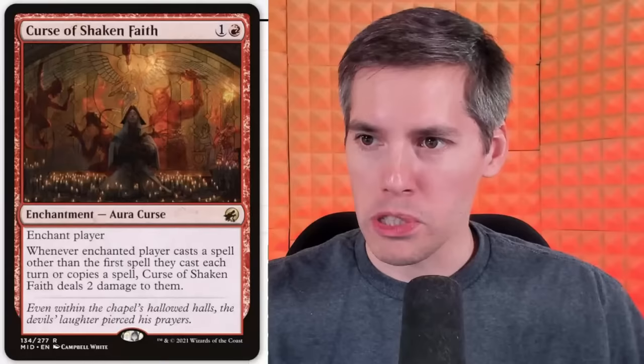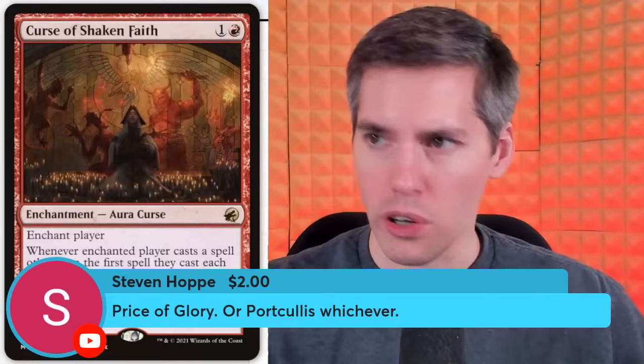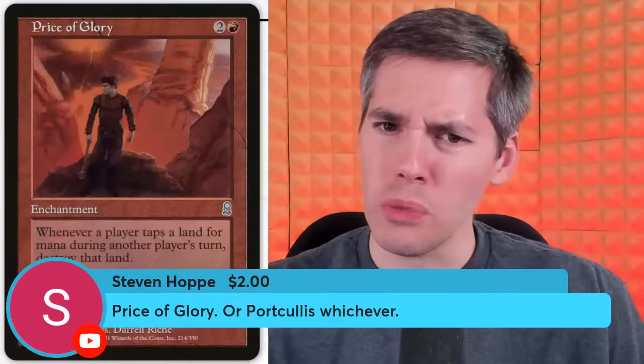Stephen Hope with Price of Glory or Portcullis — we did both of them, sorry Stephen. You got super sniped and your backup was already done. We will donate the super chat. Portcullis is an amazing card — I had no idea that card existed. I think that thing's insane.